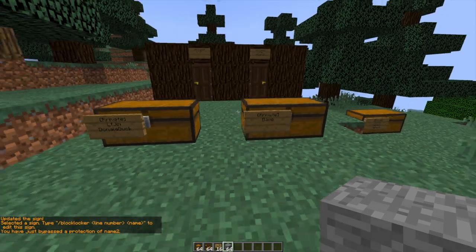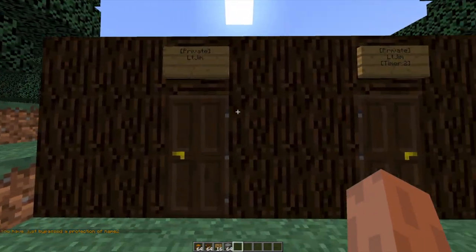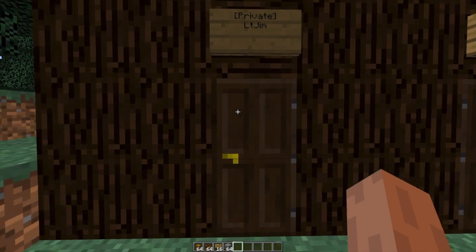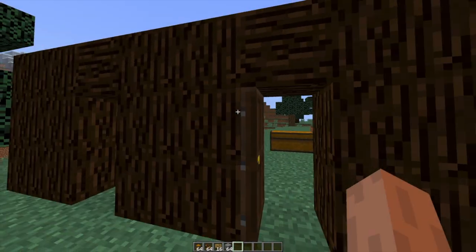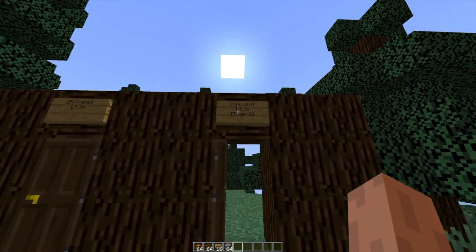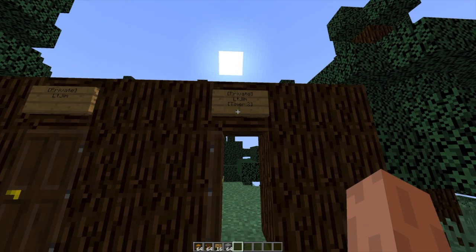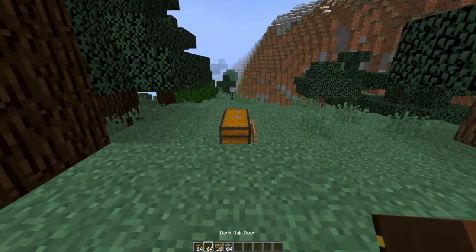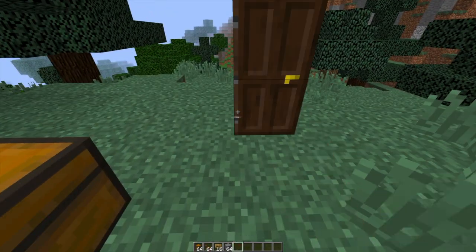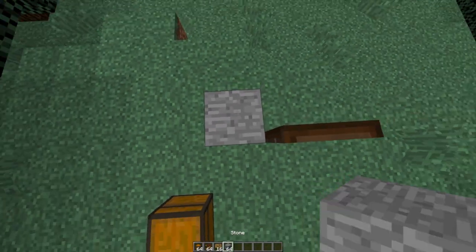As I'm admin I can still get inside. The next feature of the plugin is doors — we have two different doors here. The first one is a normal door, it's privated to myself so I can get in and out. The cool thing about the second door is it has a timer of two seconds and will close automatically. This is very useful as I'm always forgetting to shut doors, and you don't want people following you into your base or house.